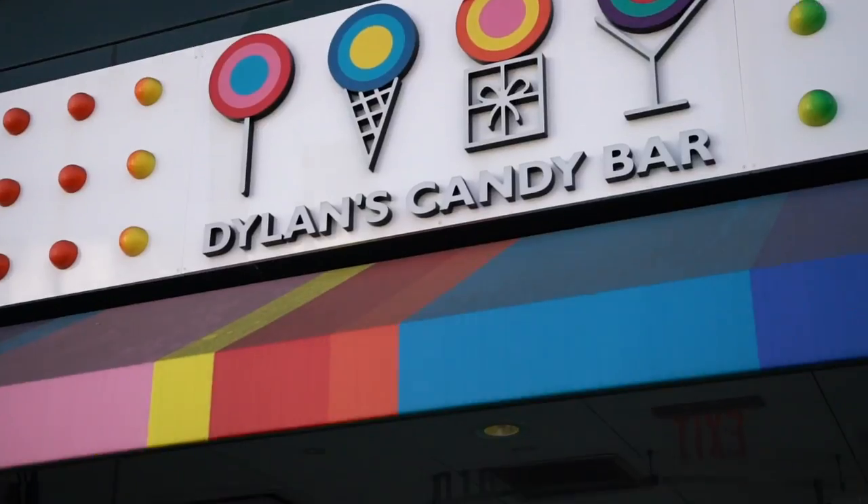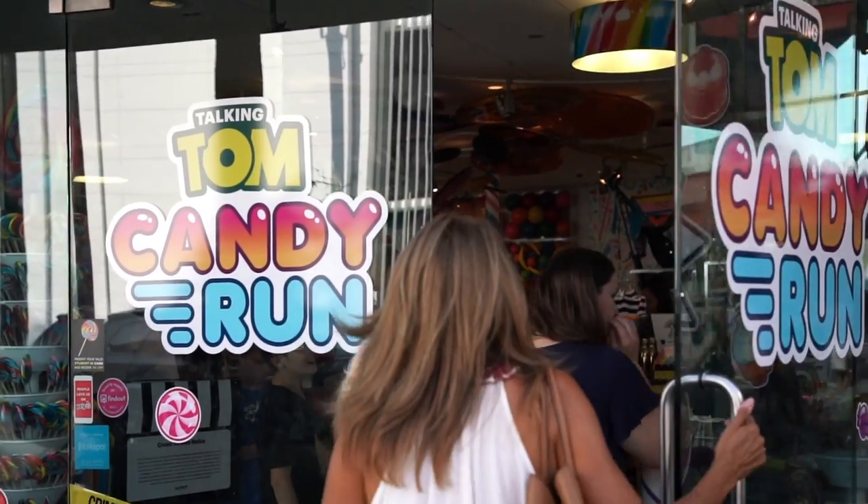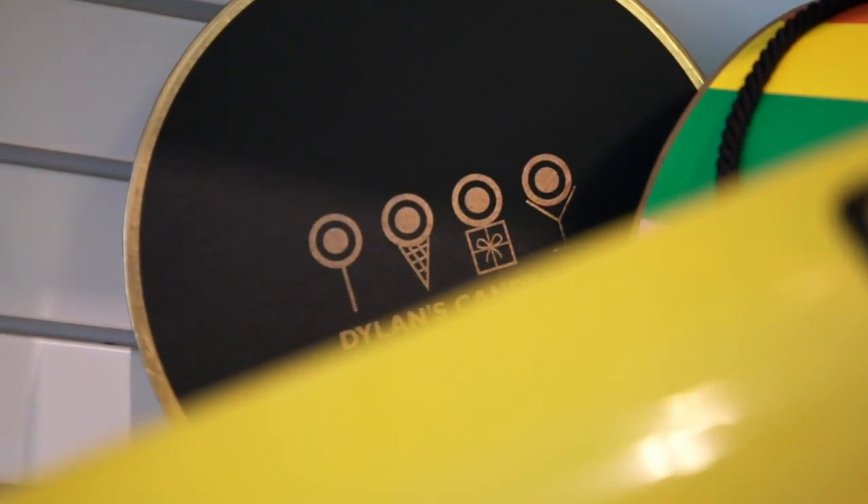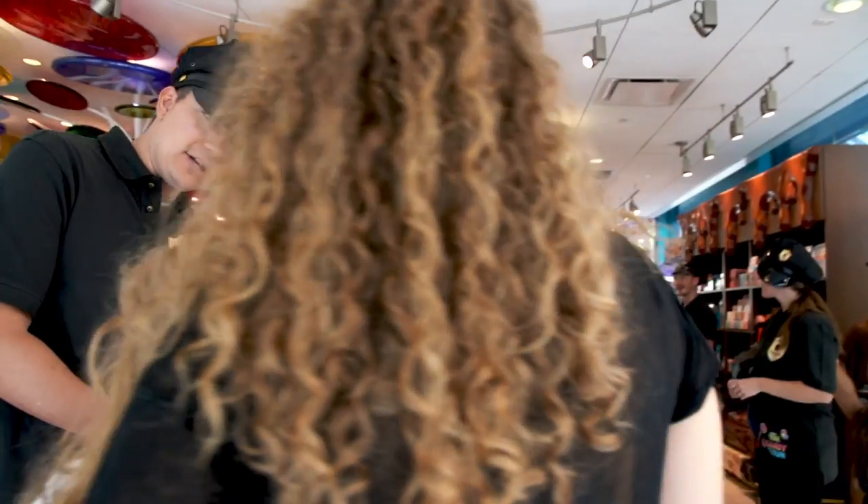We're here at Dillon's Candy Bar where Raccoon Robber just broke in and we're looking for clues. We're paying rewards for every clue we find — reward of free candy inside right here. We got to find him. We're going to save the candy from Tom and now it's like our job to go find this thing so we can give it back to him.